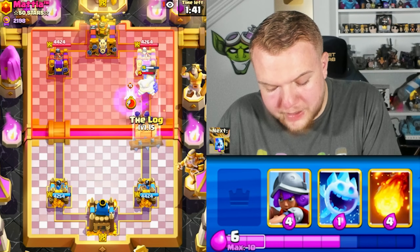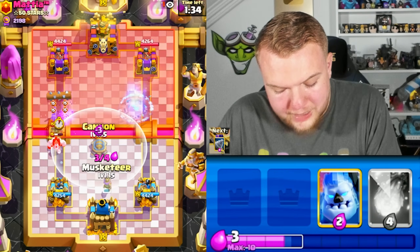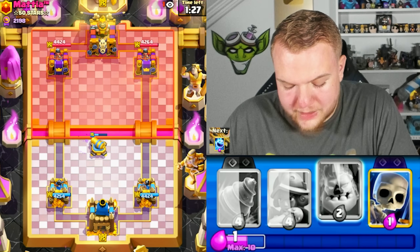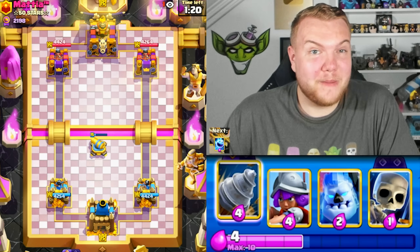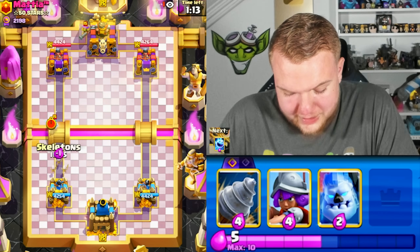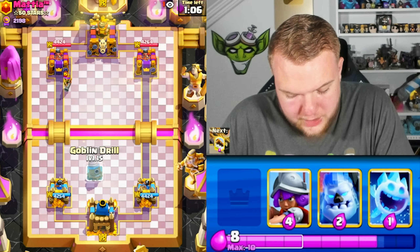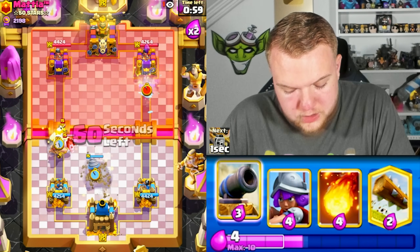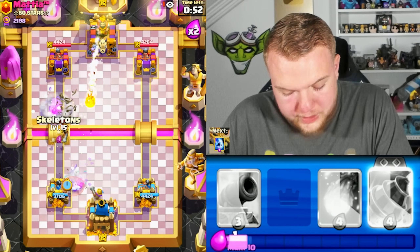We're losing by 10 HP right now — this is essentially the exact mirror matchup, except he has the classic Hawk Rider and we're testing the Goblin Drill. We have the Drill available for defense against the Hawk Rider. Ice Spirit — he does go Hawk Rider. Drill, Ice Column, Musketeer. Log, Ice Spirit to make sure the Hawk Rider doesn't hit twice. Skeletons — the Musketeer can't get extra damage. Evil Drill available — going Ice Column and having Fireball ready on offense.